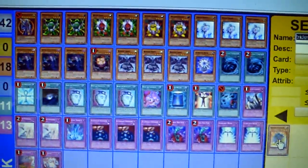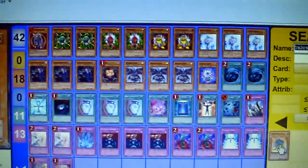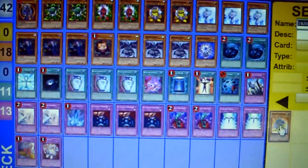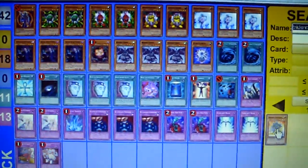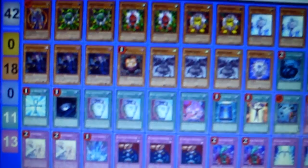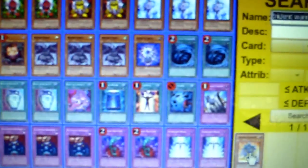What's up YouTube, video number three in the series of decks to look out for. This last one is going to be Gadget or XYZ Gadgets. Starting off with Black Luster Soldier, two of each gadget, three Valer, three Tour Guide, and Sangan, three Tengu, and Glow Bulb.